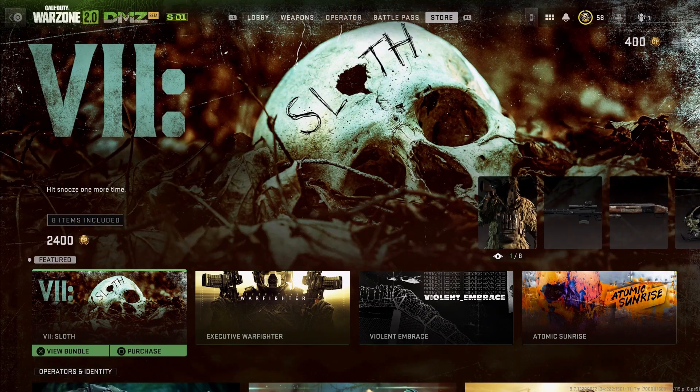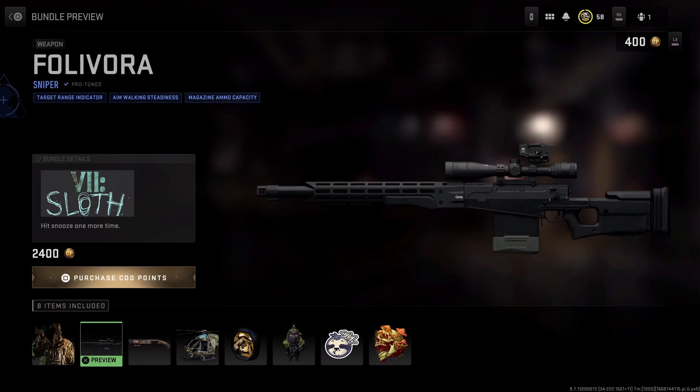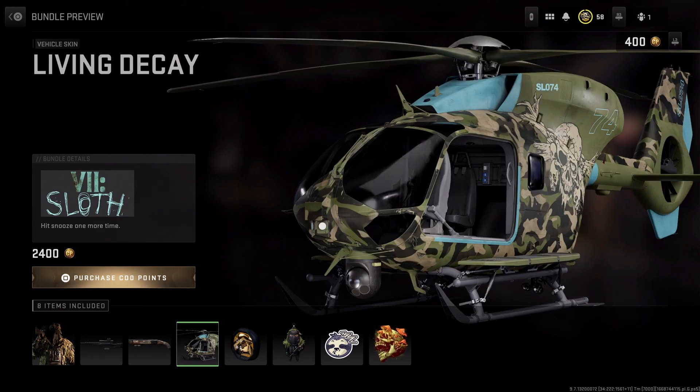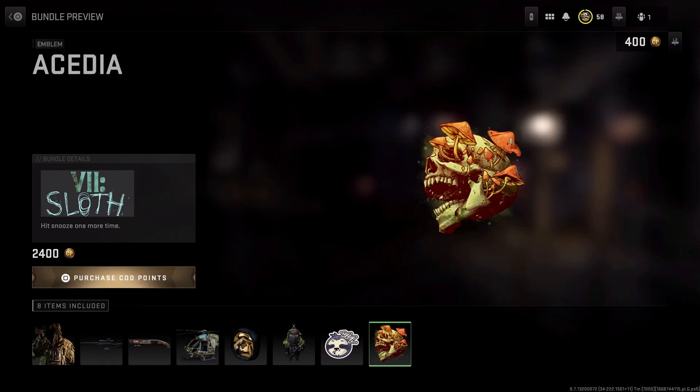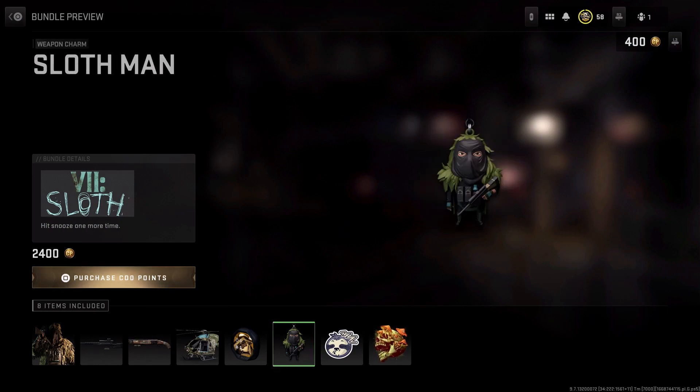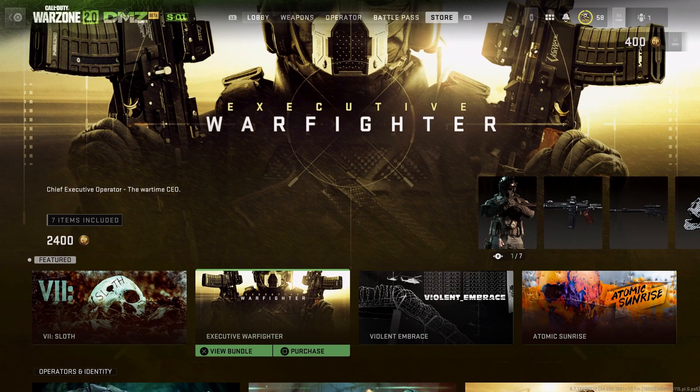Let's take a look at what we got in Featured and check out some of these skins. Starting off with the first one — if we view the bundle you can see this one costs 2400 COD Points. Let's take a look and see what kind of skins we get.